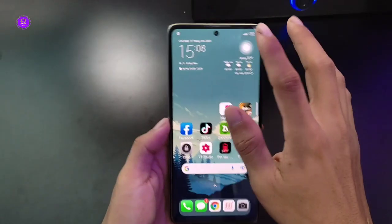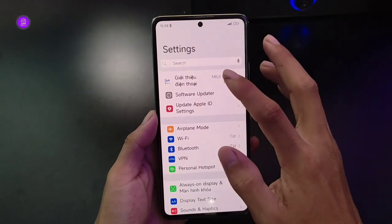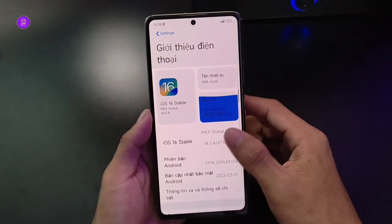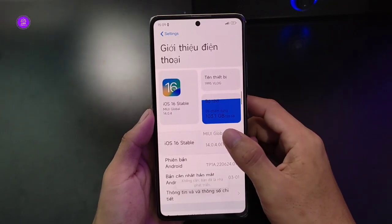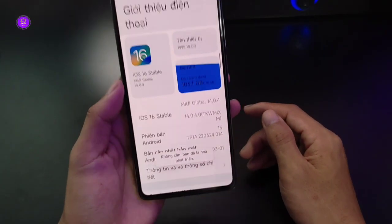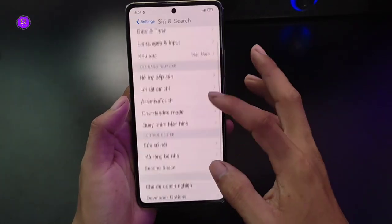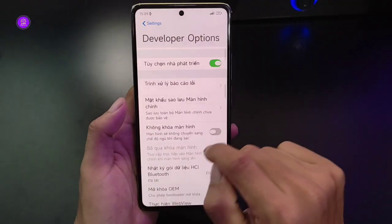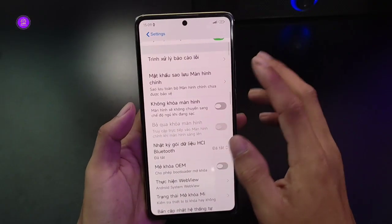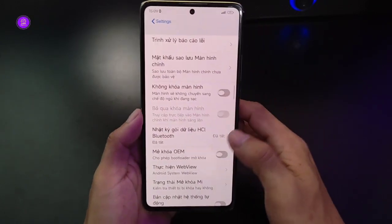Đối với phần tìm chọn nhỏ chuyển - anh em nào chưa xài thì bóng vào giới thiệu điện thoại, bóng vào phiên bản phần mềm 7 lần thì nó sẽ mở nhà phát triển. Quay ra, tìm lại chế độ nhà phát triển - tìm blooper xanh hoặc tìm chọn nhỏ chuyển. Mình sẽ chỉnh một số tối ưu cho anh em chơi game ổn định hơn.